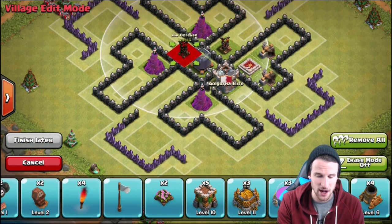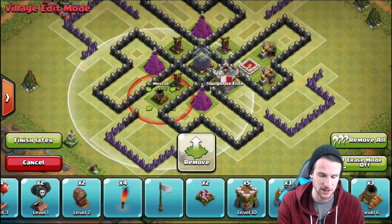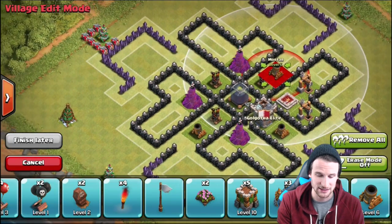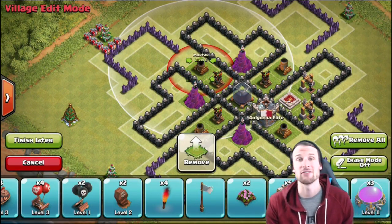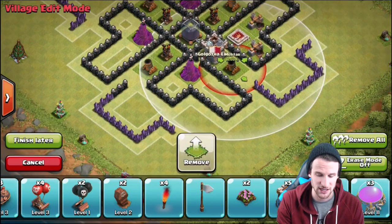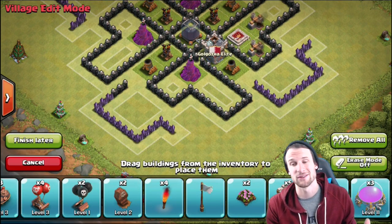We're going to bring in our air defenses to help cover the majority of the center of the base. Now we're going to bring in our mortars and throw those out here on the sides next to the air defenses. They're covering the majority of the base - you can see they cover all these extra sections. The mortars are placed really well and they're definitely going to be super effective when it comes to defending this base.